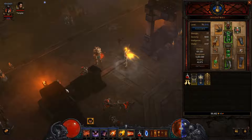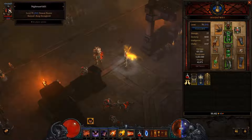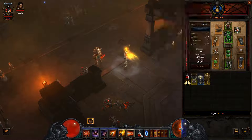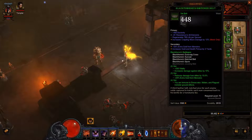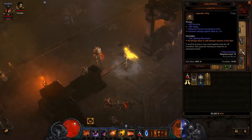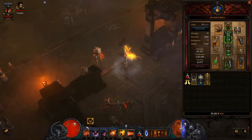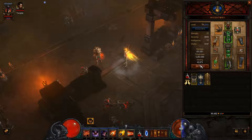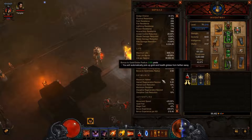Hello everyone and welcome to Diablo 3 Rebirth of Swords. Today is a Demon Hunter build, and currently my gear, as you can see, does not have any fire elemental damage on it, even though this build — which I'll be calling Fire in the Hole — does. It is a grenade build; I'll go over its details in a second.